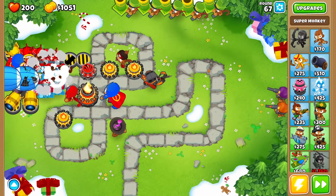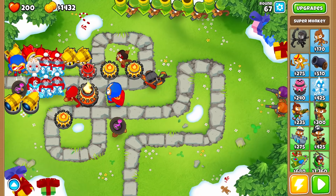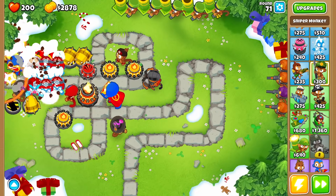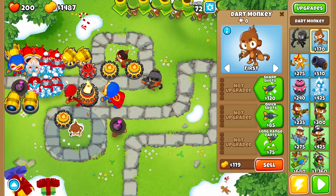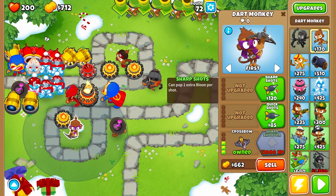Okay, these bloons this time made it way closer than I wanted them to, so I'm going to need more camo detection. Round 71 and we're still going strong. Once again my wizards properly upgraded — we'll be able to see camo bloons permanently as soon as they pass them. And maybe just for insurance I'm going to put one of these monkeys right here, because they can also detect the camo bloons — those camo bloons are definitely making me nervous.